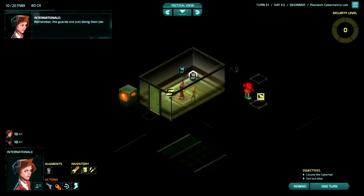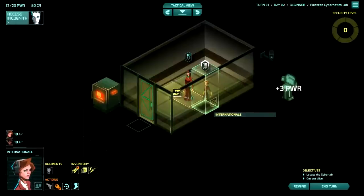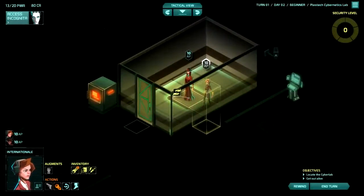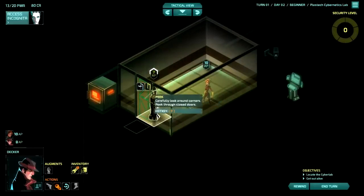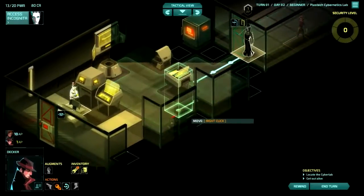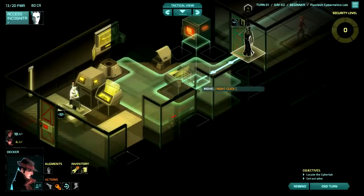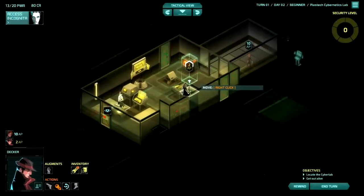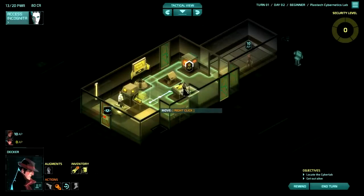Remember, the guards are just doing their job, which is why we haven't killed any of them yet — we're pretty cool about that. Start hacking things for more power. I love that you can zoom out that far, just to suggest that you're going to have a massive area to explore. There's a guard immediately, of course. No matter what, International's going to be closing the door behind me, so I might as well just enter the room. Multiple side doors, but no immediate cover, unfortunately.